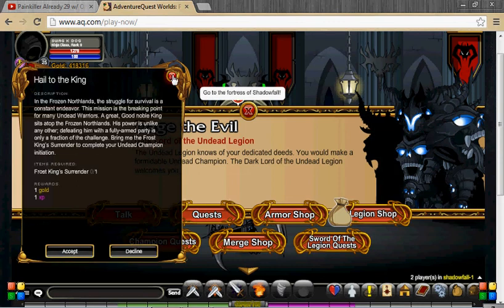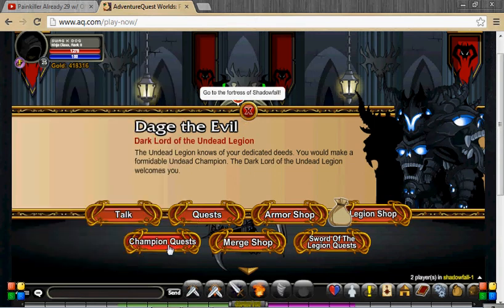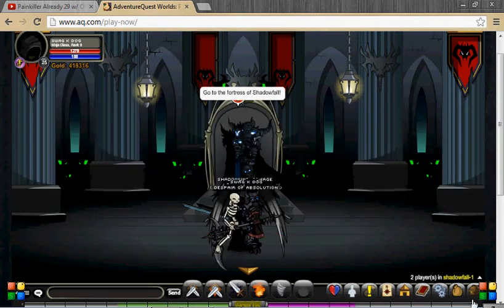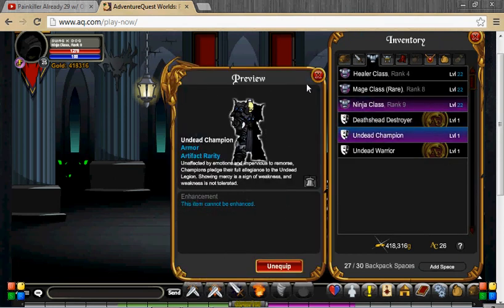Now I'm done — look, Champion Quest. I can do these quests now. And if you go into my inventory, you can also see that I have the Undead Champion armor, which I'm currently wearing.